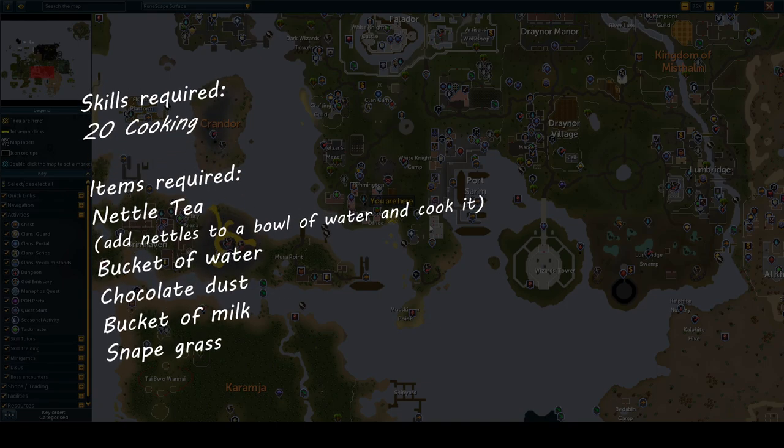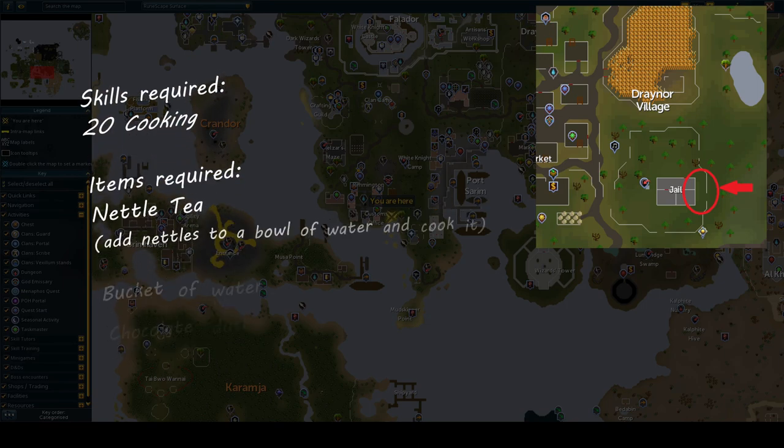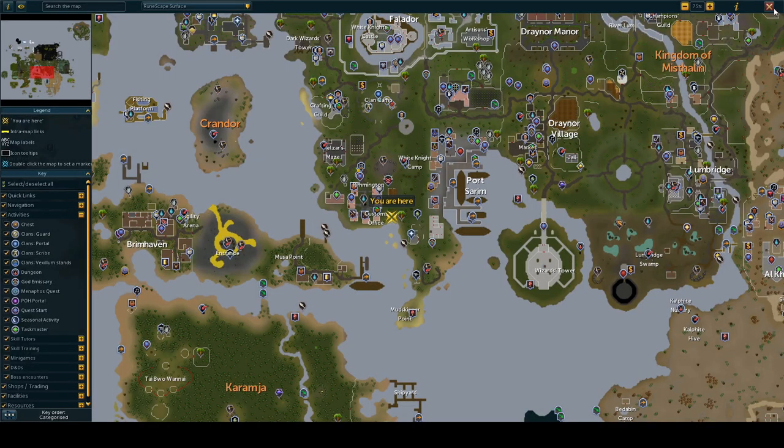To complete this you will need level 20 Cooking, some nettle tea made by adding nettles to a bowl of water and cooking it, a bucket of water, chocolate dust, a bucket of milk, and snake grass. If you don't know where to get the nettles, I will put a picture on screen of where to find them in Draynor Village.